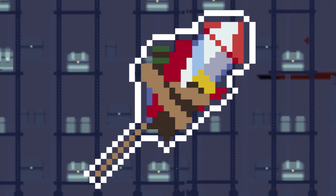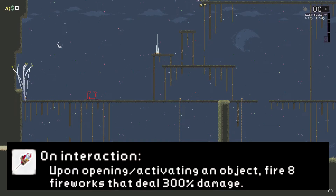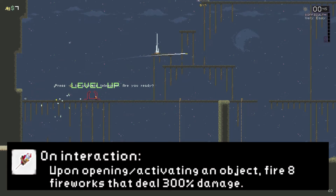Moving on to the second item in this season's special, we have the bundle of fireworks — a very unique item that got added in Risk of Rain's last content update, that being version 1.2.0. With the bundle of fireworks, you will now launch 8 fireworks in a burst that all deal a hefty 300% damage each, whenever you interact with just about everything.